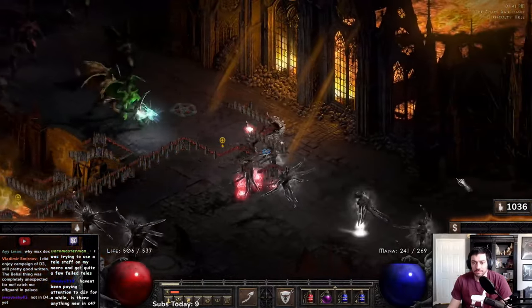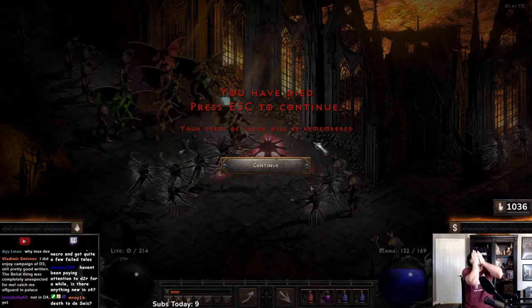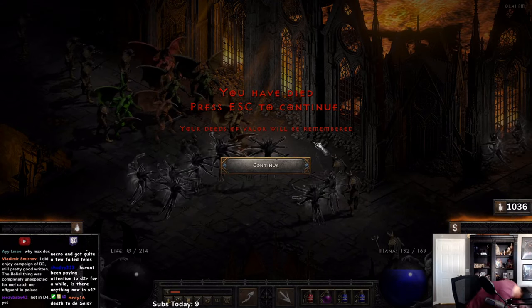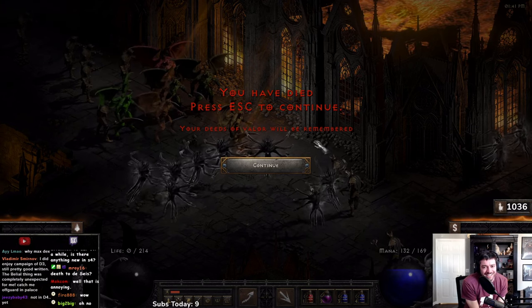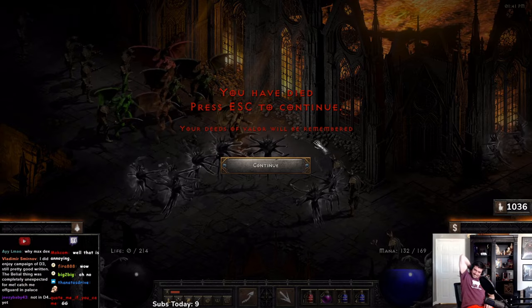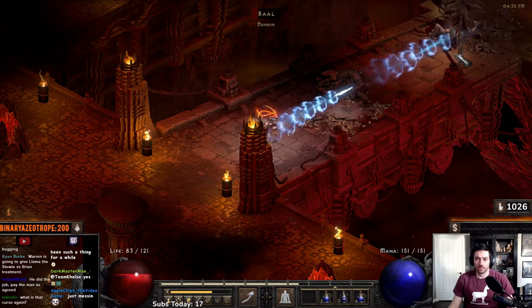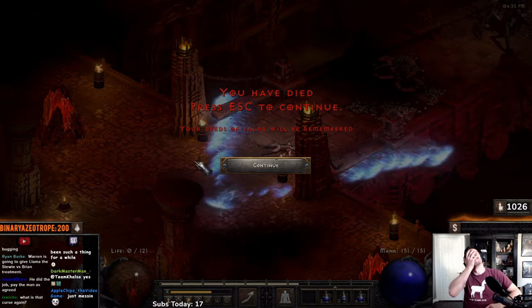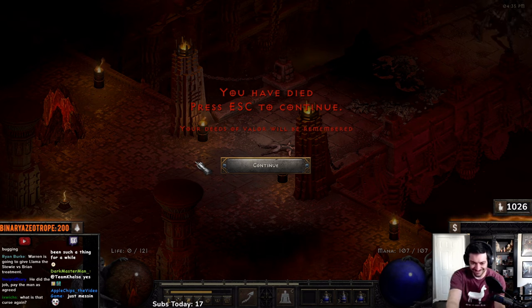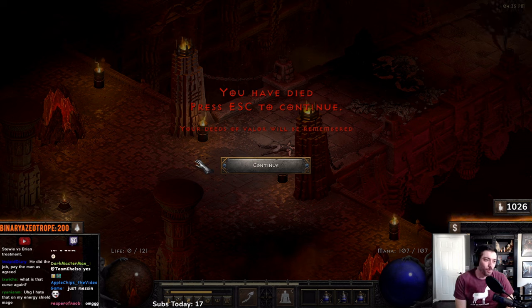We get to the Chaos Sanctuary and this is one of the worst deaths. I was feeling fine, I was trying to press the escape key, but I actually learned later — I thought I hit the Windows key, but actually Control+Escape will open the Windows menu. So I hit Control+Escape, opened the Windows menu, couldn't press any keys, and my character died. This was just a classic easy Normal Baal death — I was being dumb, I didn't have any potions in my belt, and I just got spammed by Baal, and that was enough to kill me.